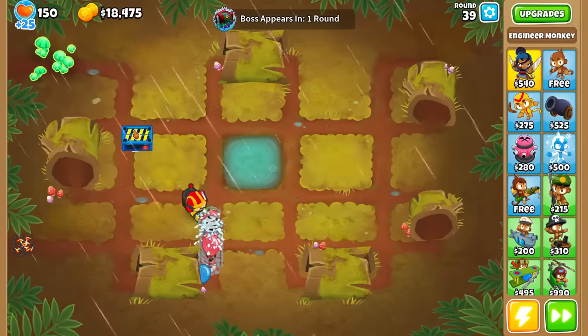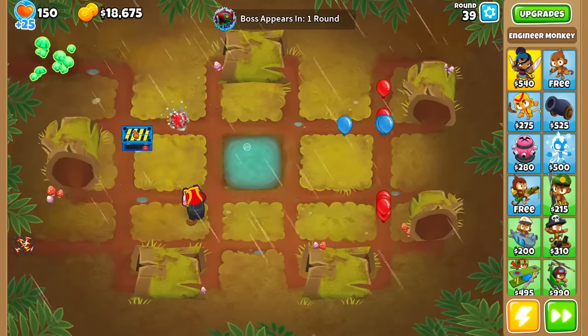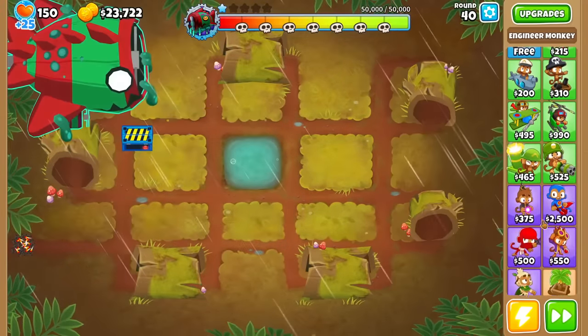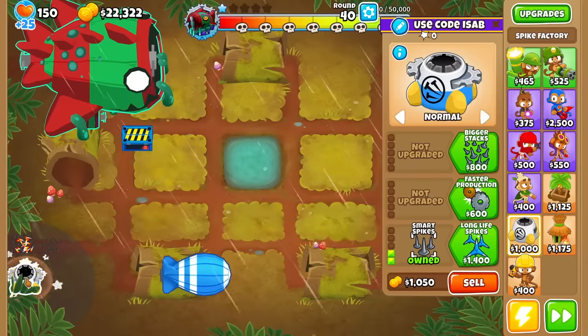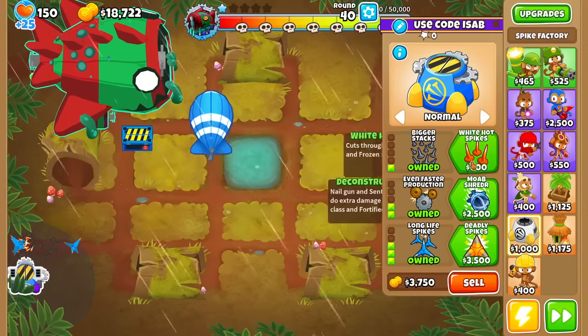This already changes the strategy for Tier 1, because I can't go for the Bomb anymore since there are Camos. Unless maybe I could start with a Spike Factory for Camos — just spawn a couple in the back. Is that worth it, or should I go for something else? Let's try it at least. Basically, you want Long Life Spikes. How about 1-2-3? 3-2-3. I probably didn't need that many Spikes, because it's only a couple of Camos on 42.